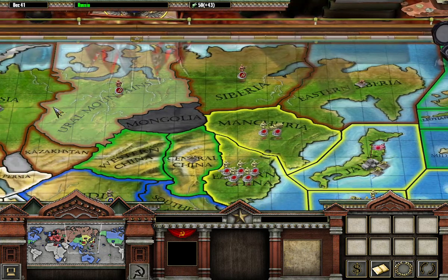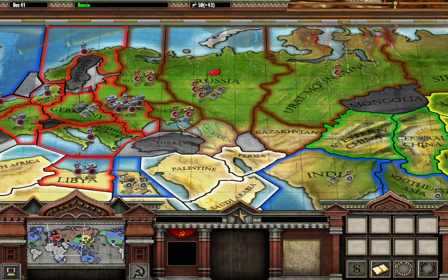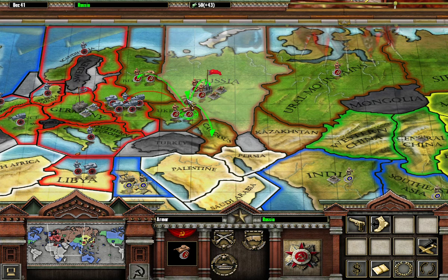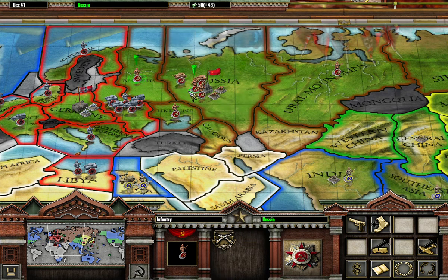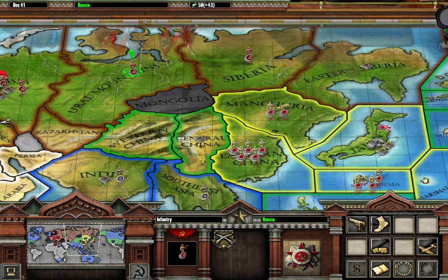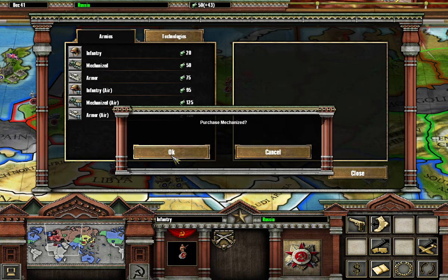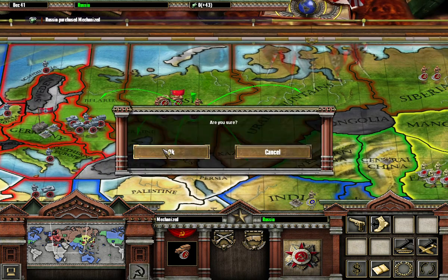The first thing I'm going to do is get these guys out of here and put some infantry over in Siberia as well, and go ahead and get mechanized — I think that'll do it for us this turn.